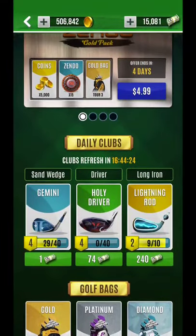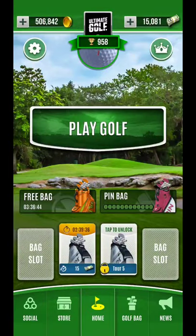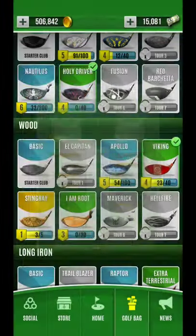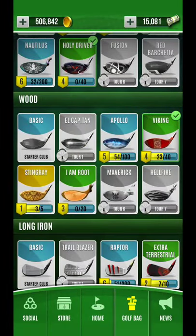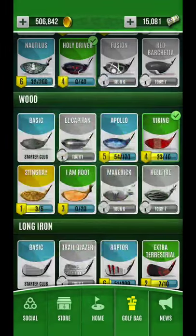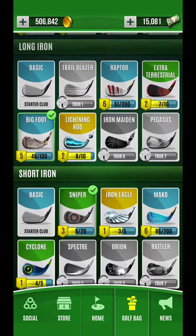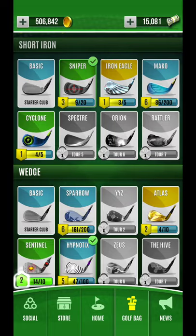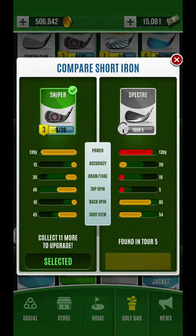If you can't afford it but want to accelerate your bag a little bit, just wanted to talk about that. I'm trying to get the Holy Driver up right now. If I get Iron Root to show up in the shop, I'm really trying to get that up as well. I might fall back and do Stingray because it's a very well-balanced club — you can see the attributes here. Power goes up, accuracy goes to almost max, shot view goes almost to max. So that's another key club to take note of. And again, the Spectra — I'm hoping when I recycle through this Tour 5 stuff over the next couple of days, I'll get Spectra going, because it's going to be a key backspin club and a really good tournament club. It's just an all-around beast.